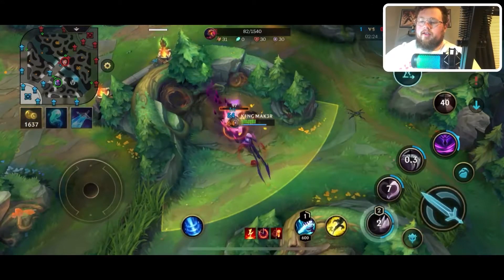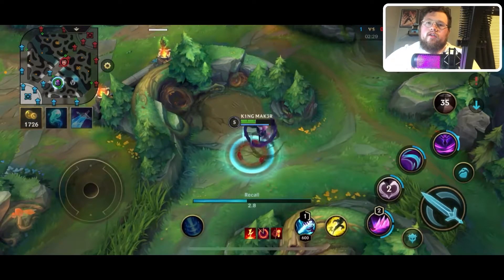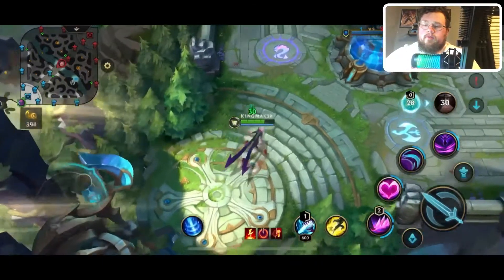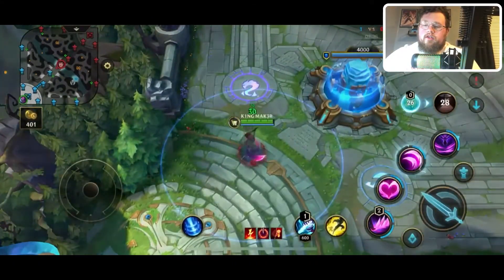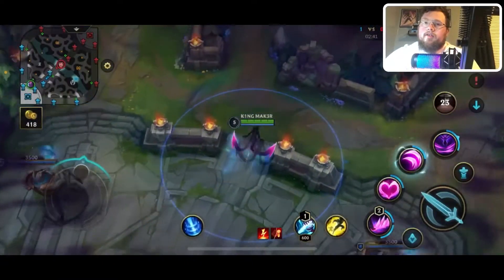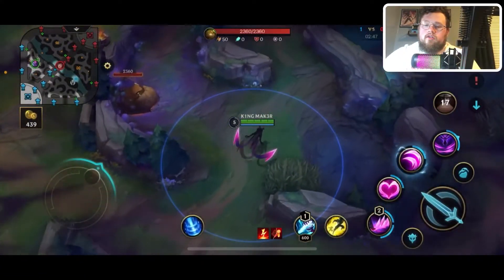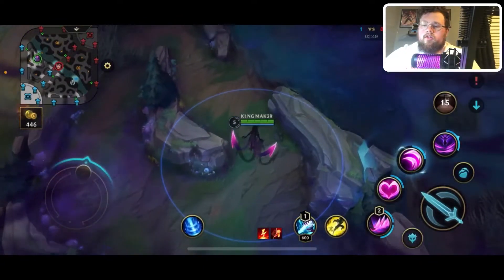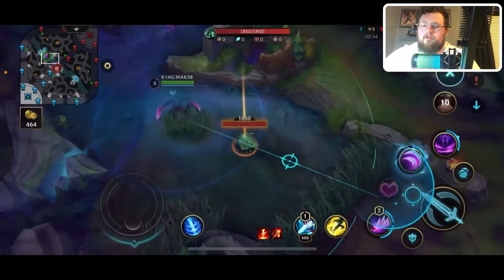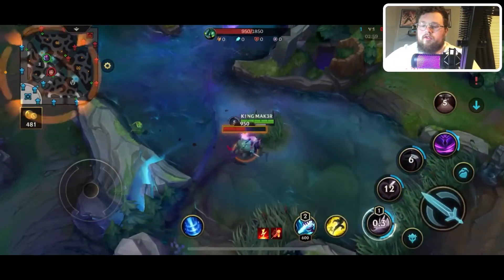Go ahead and charm it just because we don't have a lot of HP left. What I don't like about this pathing is I don't get to challenge top scuttle crab, which is why I don't typically choose it. Go back and recall. However, the first thing I'm going to do — just in case the enemy jungler hasn't cleared scuttle crab — is go straight to scuttle crab and check for it. And to our luck, it is still there — surprise! Go ahead and clear that.